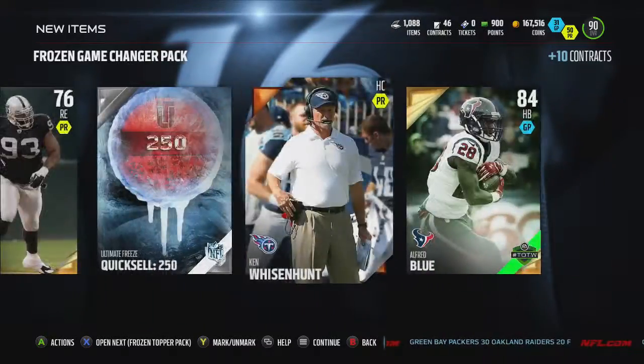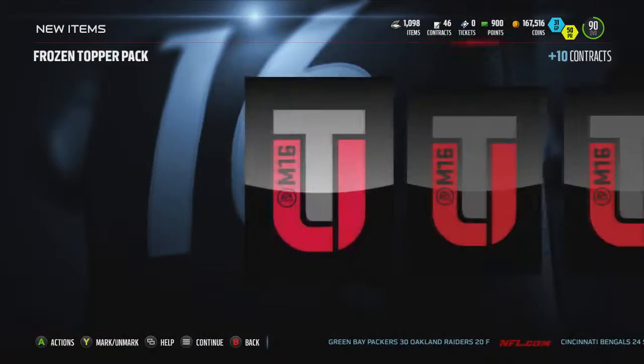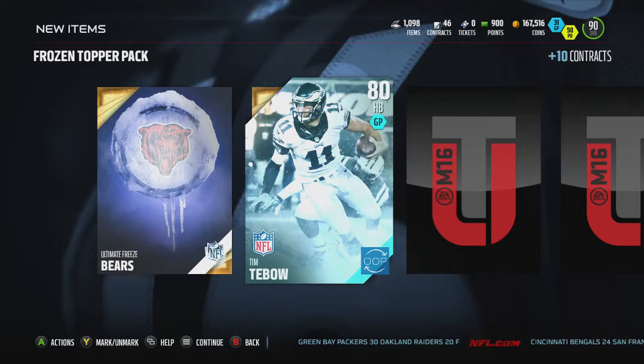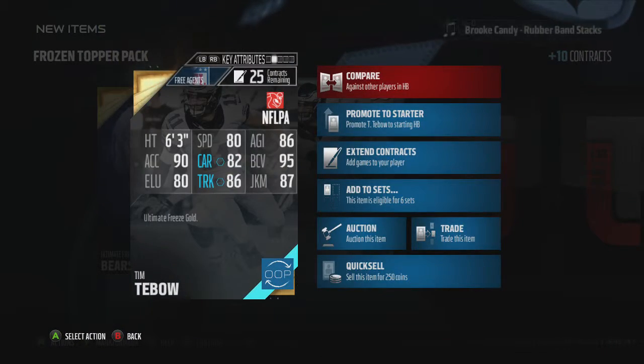Didn't really get anything good except for that Alfred Blue, and it's just not even that great. These ducks come with a 10 collectible. Oh, Tim Tebow — that's kind of cool. Let's see: 80 speed, not even that fast.